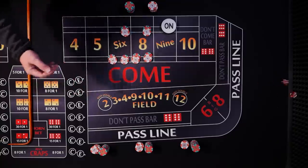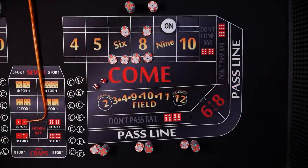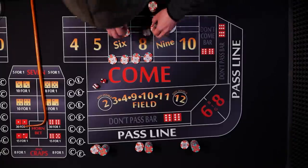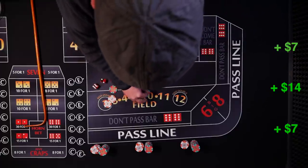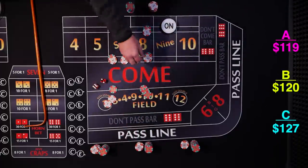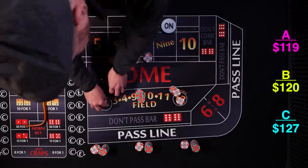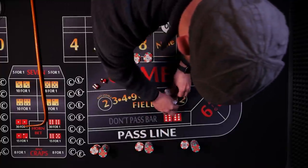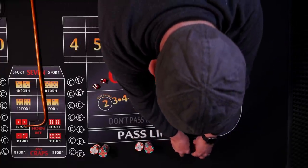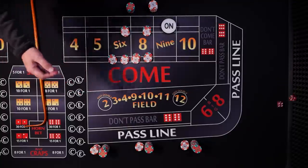Let's see some more numbers. We hit an eight again! Player A gets seven. Player B gets fifteen — we'll give the dealer one for fifteen. Player C just gets seven. Let's see some more sixes and eights.